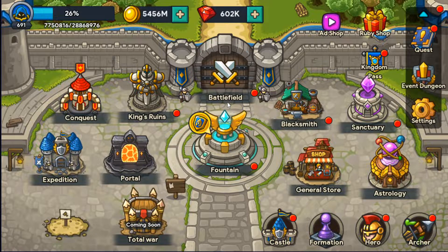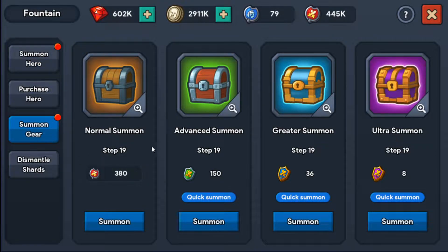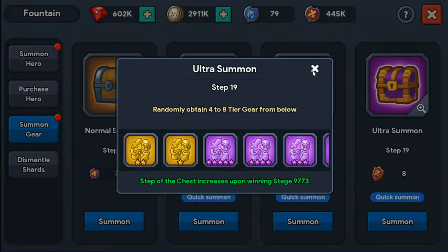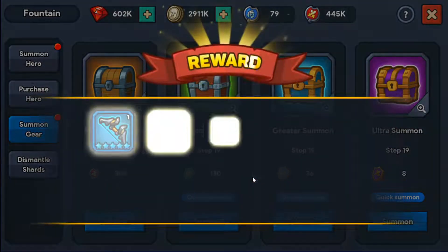I got a bit afraid of progressing too much in case King's Ruins becomes unbearable. We do have a lot of rune sweep tickets, but as much as possible I want to win it without using sweep tickets — it's a pride thing. Before that though, we're going to be doing some hero gear summons. We're not going to dump all of our gear seals, probably around half, because the next step is close and I'm going to be progressing stages if King's Ruins ends up being okay.